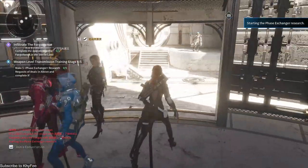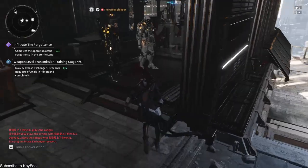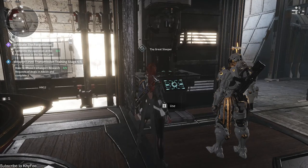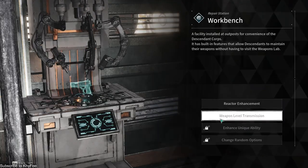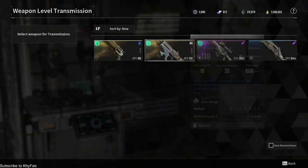Now let's take a little stroll to the workbench. Don't forget, you'll need to level up your mastery rank. If you ain't there yet, you can't play with the big boys at the workbench. Once you're in, you'll see a glorious option to level up your weapon. Choose your level 1 weapon and toss it in the highest level duplicate you can find.